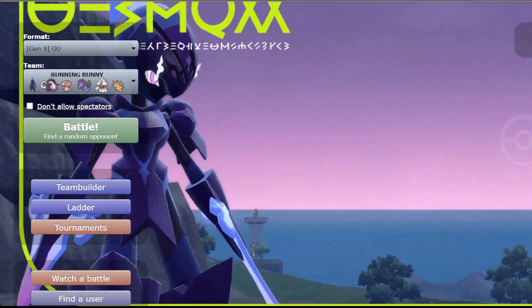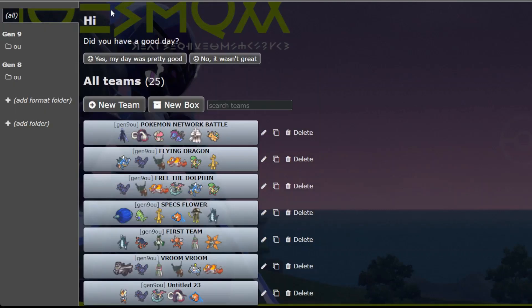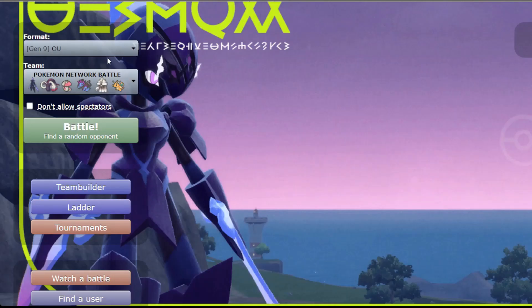Before we get into the battles - it's called Running Bunny because I was actually doing this team with Cinderace first. I wasn't doing anything on the team so I had to change it, and I just thought about Seriledge since she's a fire type. We named it Pokemon Network Battle because it does look like something taken out of that type of Mega Man game.